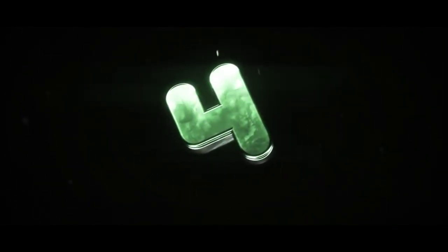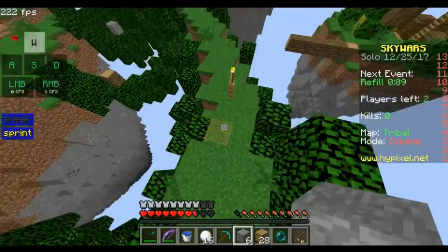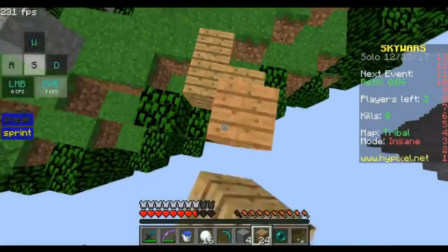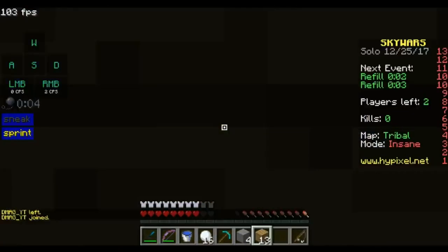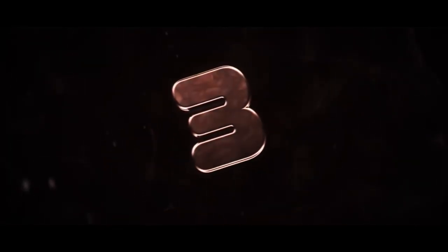Coming in at number four, we have Niffer Gaming with an insane ender pearl clutch on the map Tribal. He starts off running away from his opponent, blocking off, and then gets a pretty good jitter bridge off. He falls, but then he ender pearls and it lands right on the bridge. Well played, my dude.